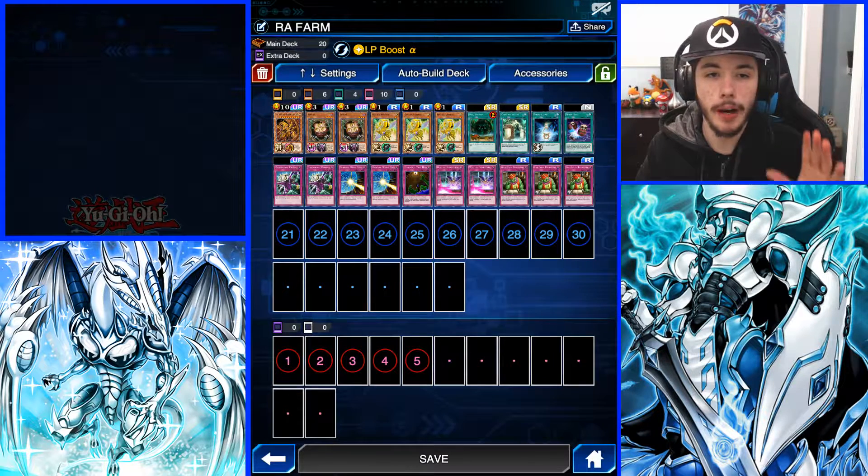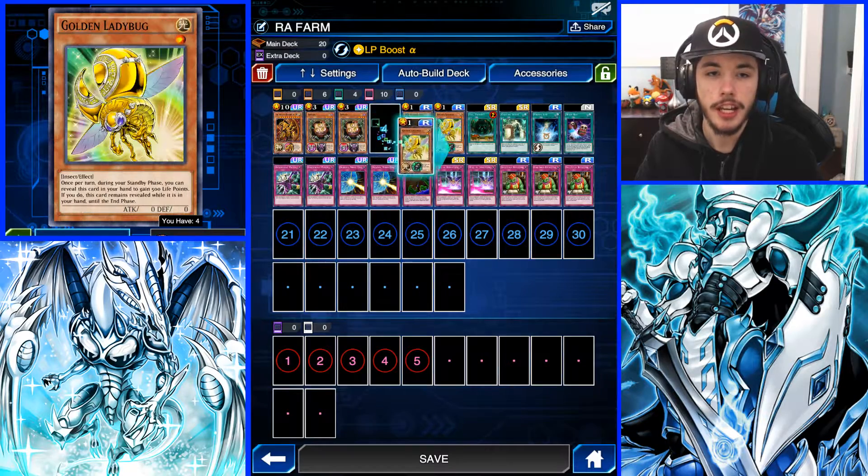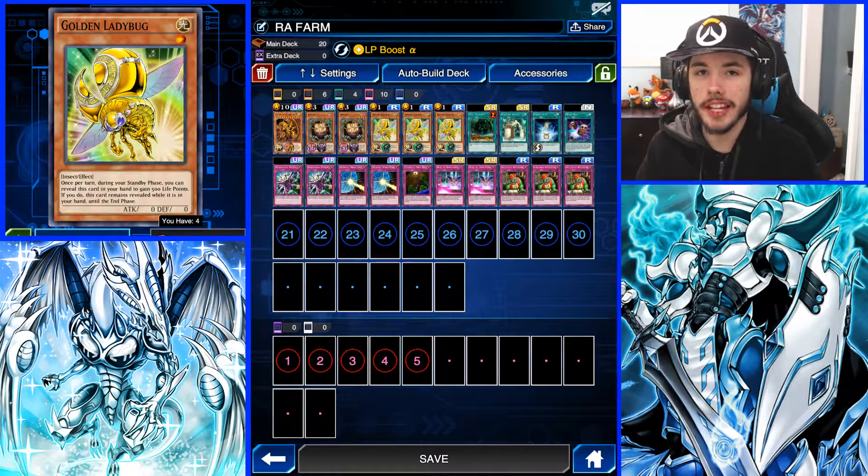Just to be fully aware, I'm going to tell you guys the cards that you absolutely need. A lot of the cards in this build can be swapped out, but a couple of the cards that are mandatory — that you need in order to be successful with this farm — is the Winged Dragon Ra. You need at least two Golden Ladybugs, but honestly you need three. Three copies of Golden Ladybugs — two you can get by with, but three is really needed.